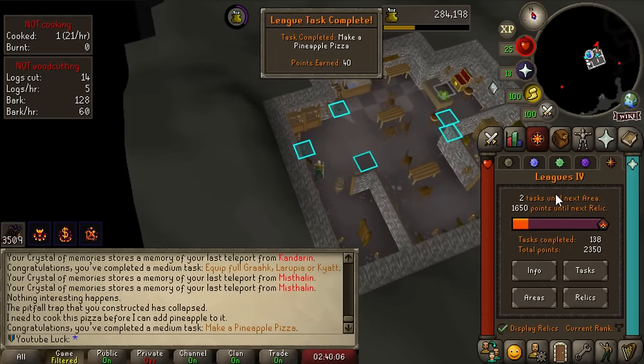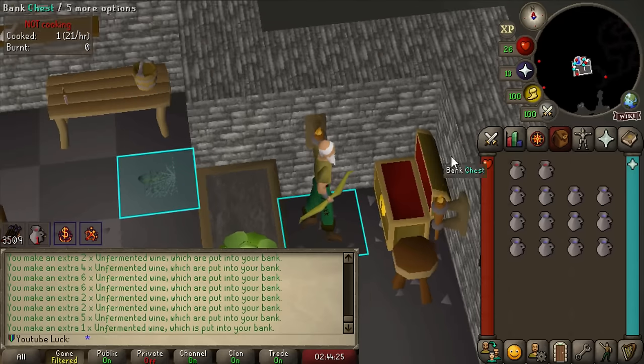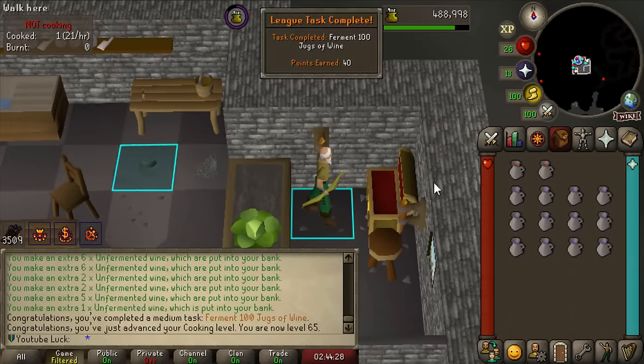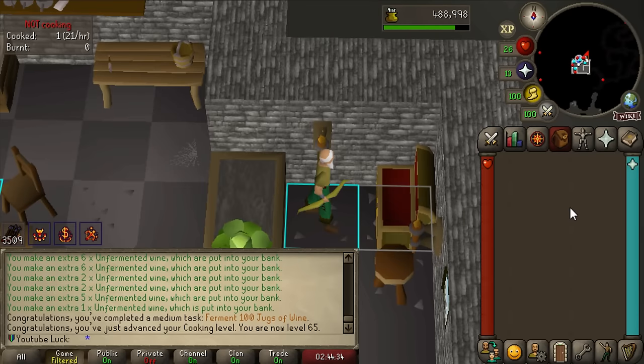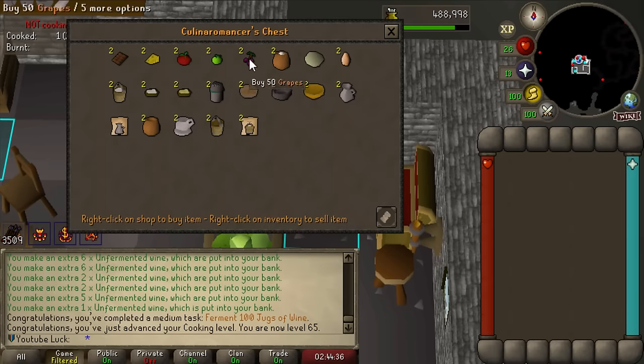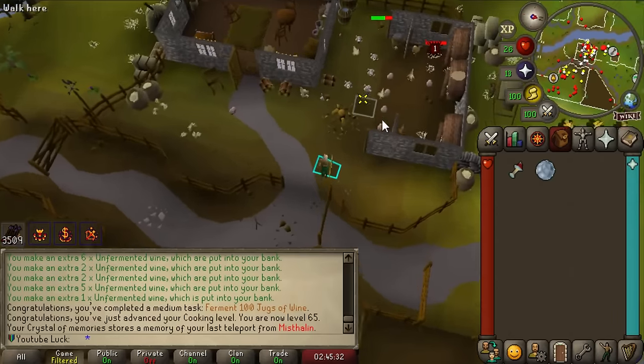First try! We made a pineapple pizza for 40 points and we're just two tasks off the next area. Fire Sale coming in clutch again - I can buy a bunch of jugs of water and grapes. There we go - ferment 100 jugs of wine. We just got a 200k Cooking XP drop! This could be a decent method for leveling Cooking if you want, but trust me the method I have in store is so disgustingly good you might cry tears of joy.